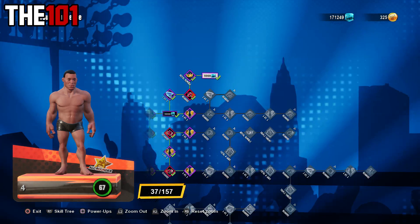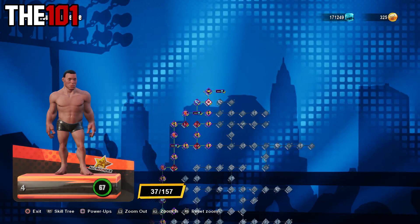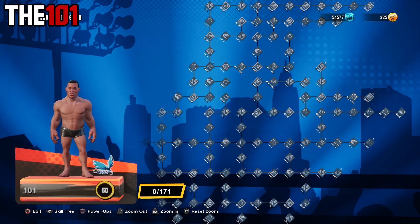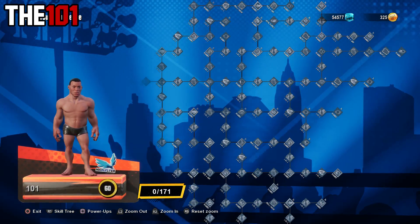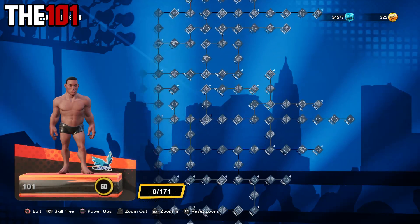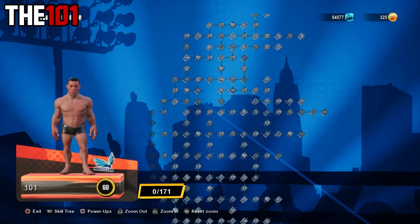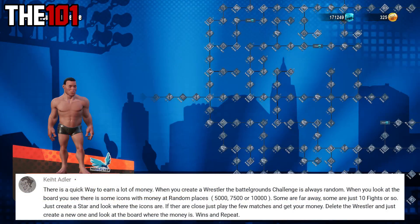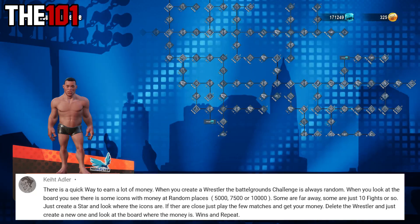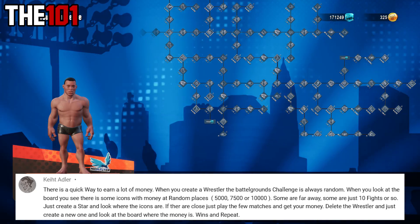Some Battle Bucks might appear after say 8 matches, others quite a bit more. So what you actually want to do is make a generic superstar and enter the mode. If there aren't any Battle Bucks, or not any close, back out, delete the superstar, make a new one, and then re-enter. By doing so, you'll get an entirely new fresh route, and you essentially want to repeat the process until you get a setup that you're happy with.